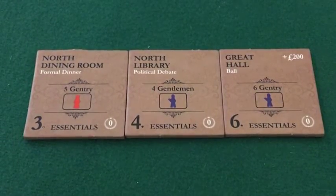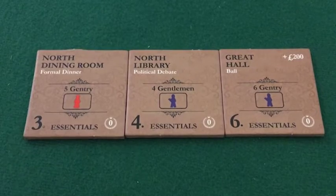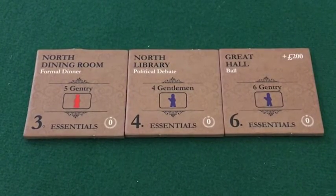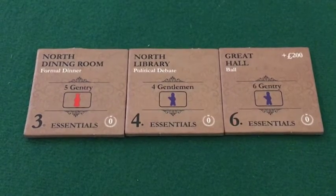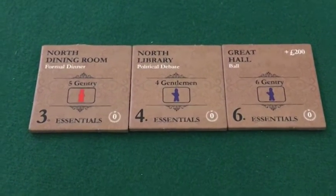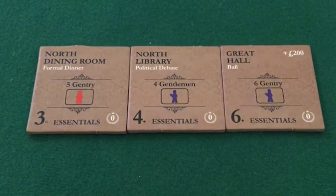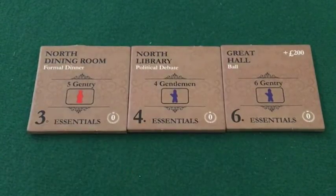As a result, essentials tiles can be very compelling because you can pull out a large number of guests. If you have the service staff to support those guests, you can have an almost customized level of favors associated with the guests rather than with the tiles themselves.